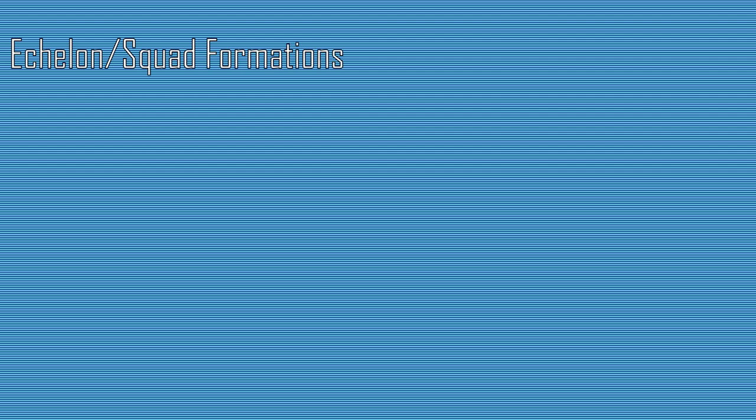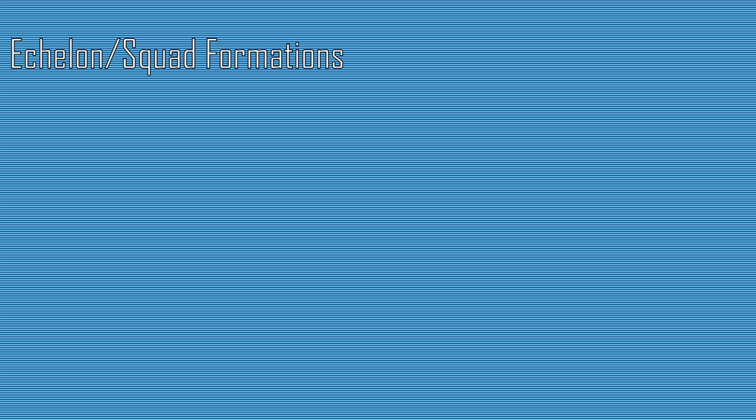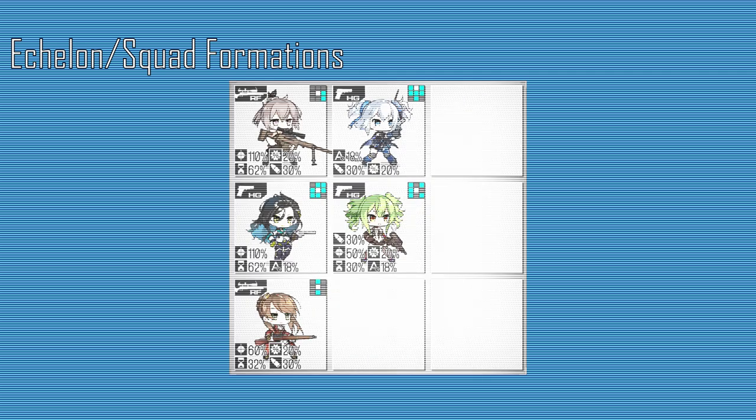There are also many different types of echelon and squad formations in Girls Frontline, all serving different purposes and having benefits and drawbacks. AR/SMG Echelons are the bread and butter of Girls Frontline, having good survivability and damage, but not really specializing in anything. RF/HG Echelons have better damage output and AP capability, and do well in night battles, but have low survivability.